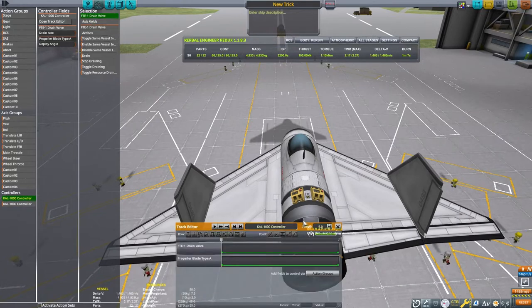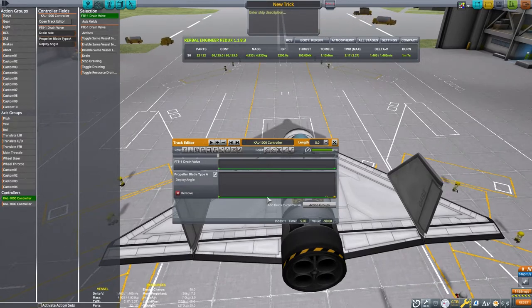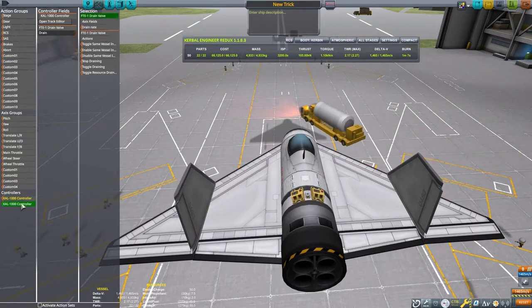Once that's done, we'll need to open the track editor. You can see that the propeller is set at its default deployment angle of negative 90. We need to copy that value of that row from the propeller blade and paste it over onto the drain valve. This means that the drain valve is now set to flow at negative 90%.